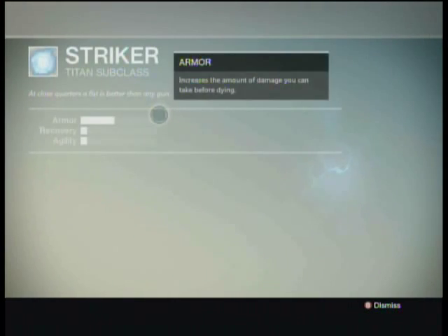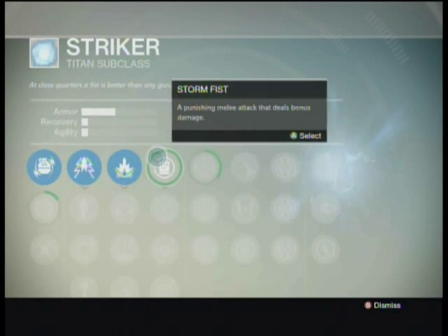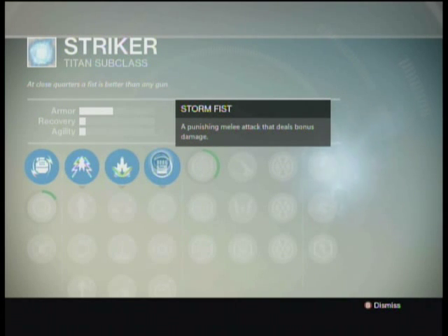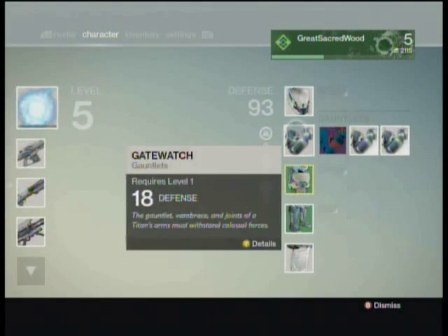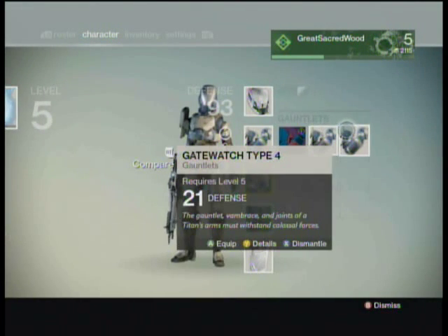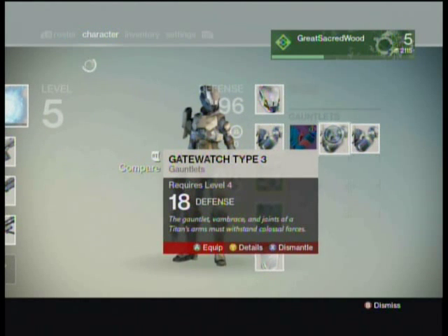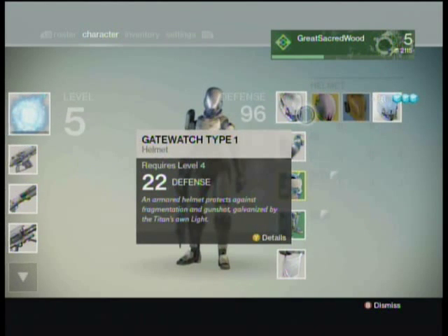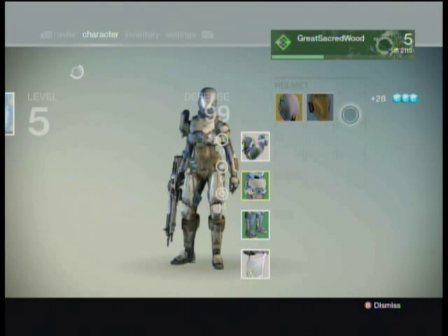The next thing we can do is upgrade. Everything that you're able to upgrade that you weren't able to upgrade before will show a little plus next to it, and we've got the Storm Fist — a punishing melee attack that deals bonus damage. These other ones we may as well get rid of because they're nowhere near as good as the one I've got right now.